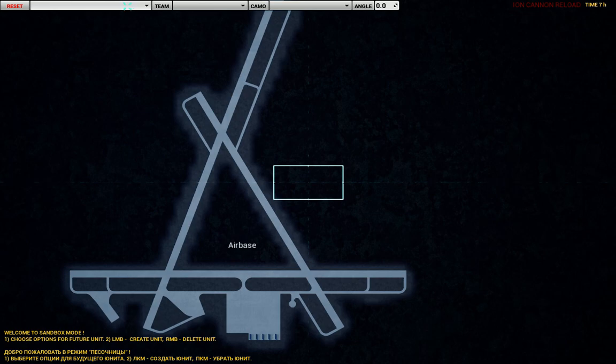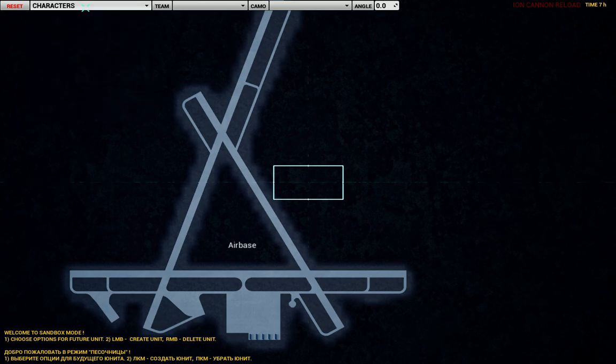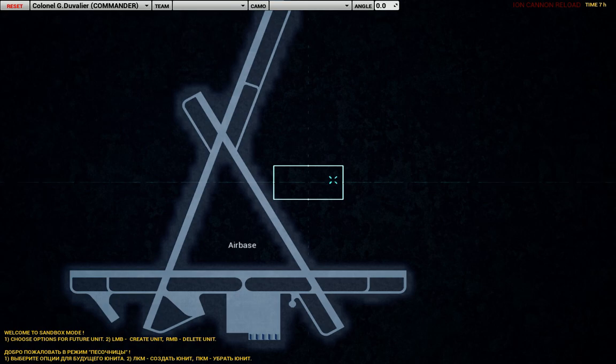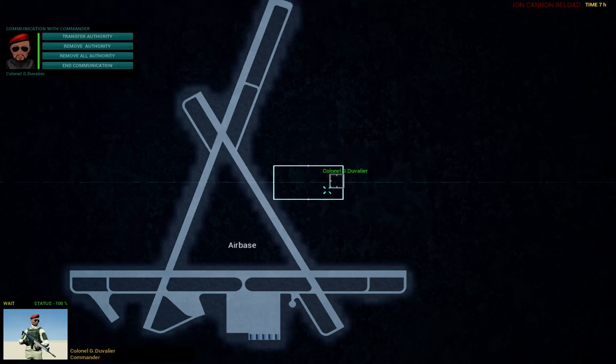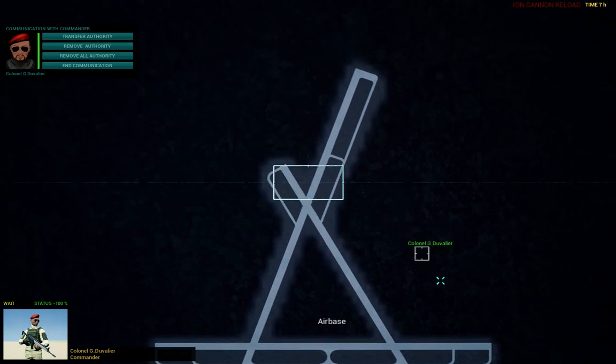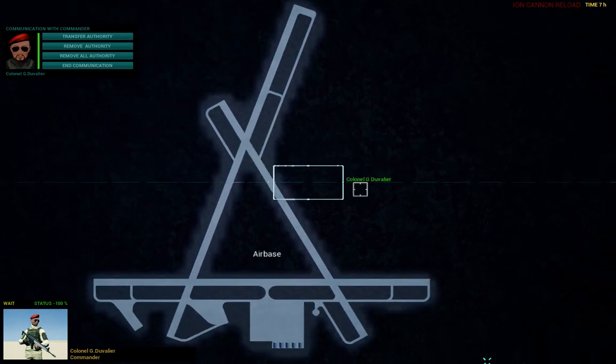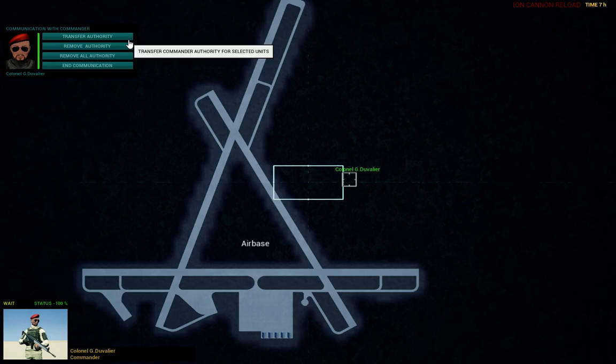If you open the editor panel for a character, you see commanders. In the game you only have two commanders spawned. If I select a commander, I have an additional dialog — it's like a commander menu where I can transfer authority, remove authority, and manage communication.